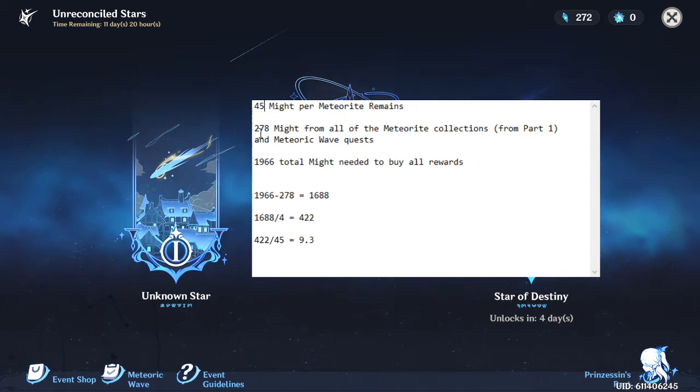As you can see here, I totaled out how much Fading Stars Might we actually get from the Meteoric collections — from collecting them in Starfell Valley, Dadaupa Gorge, Jueyun, and all those other places. From the six total areas, you get 158 Fading Stars Might.